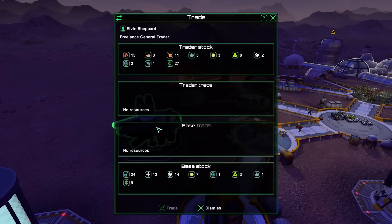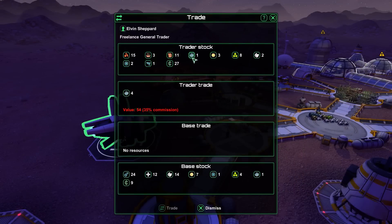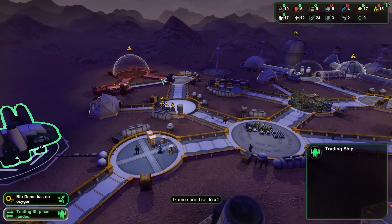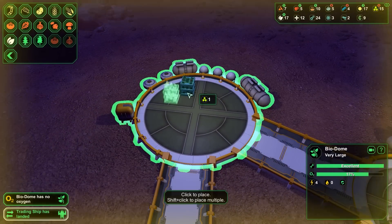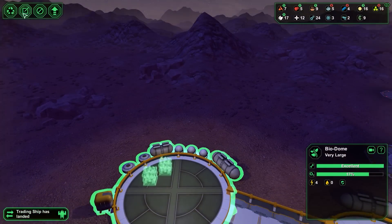Trading ship, do you have anything cool? You don't really have anything cool. I could use that ore — yeah, I think I could use the ore. I'm so sorry that the crappy sound keeps going on. I'm trying to get past the solar flare. Biodome has no oxygen — I know, I'm literally working on it now, but I can't expand to it yet. So we're going to get two more medicines. Oh crap, these can hold four — okay cool.